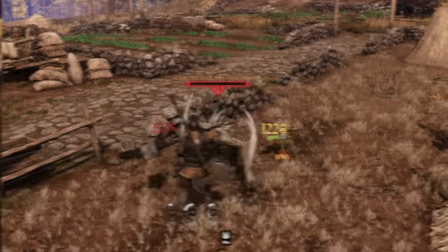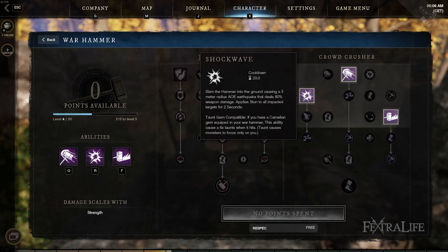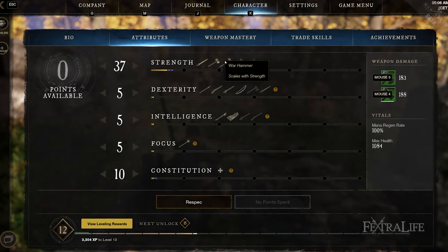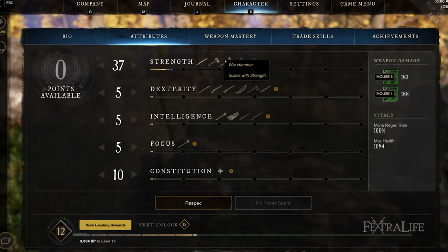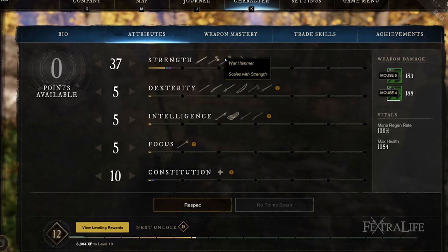In this New World Weapons video, we're going to be taking a look at the Warhammer — anything you might want to know about the Warhammer, we're going to try and cover it in this video. The first thing to know about the Warhammer is it's a pure strength scaling weapon, meaning that any points you put into strength are going to directly affect the damage of the weapon, and no other attributes affect its weapon damage.